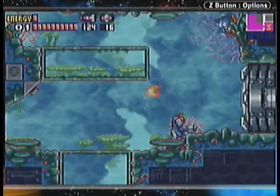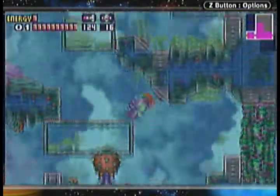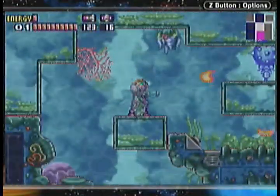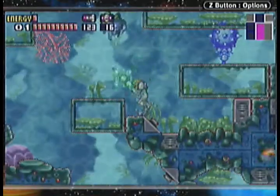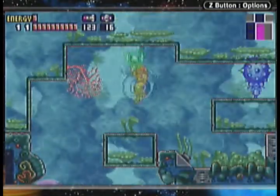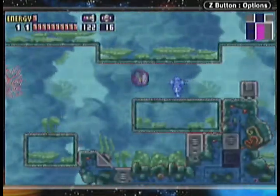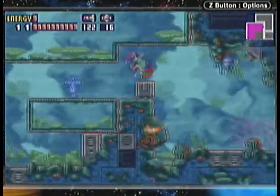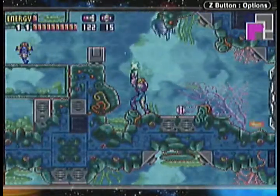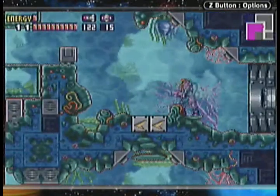You may notice we've got 11 energy tanks now, so we've got a full 1199 energy — basically a full 1200. Not so bad. We want to put a power bomb down here. That's just to reveal the speed running blocks. So that tells us what we need to do next.